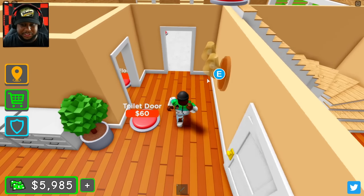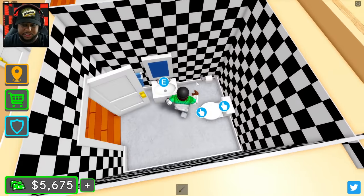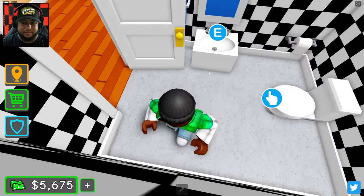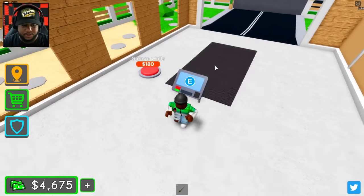We got some wall decorations, wall lamps — let's get our toilet door going, our toilet. Our sink. So this is our powder bath because it does not have a shower. Let's go over here — vehicle spawner, 1000 bucks.